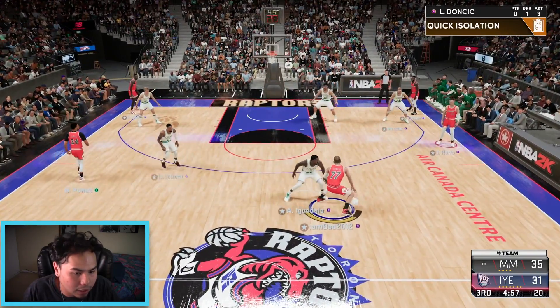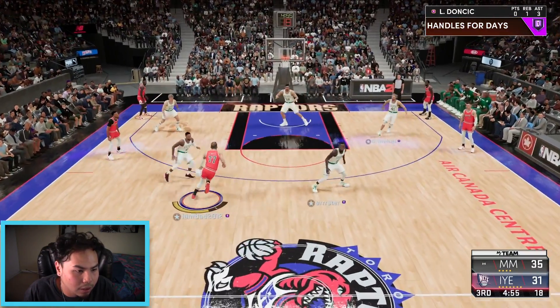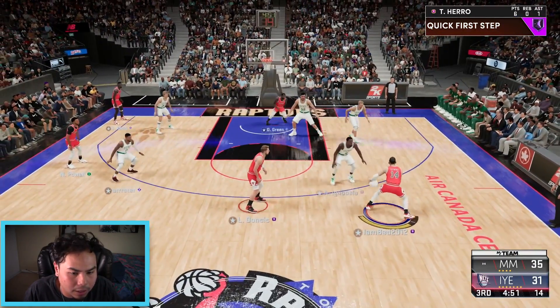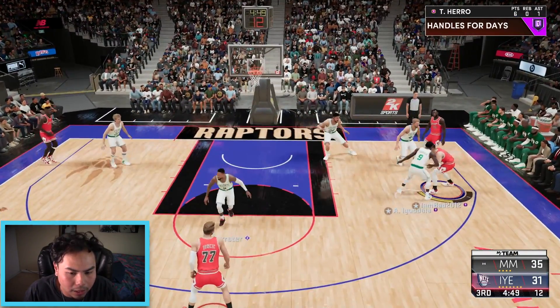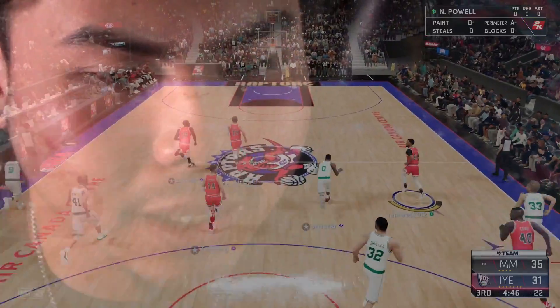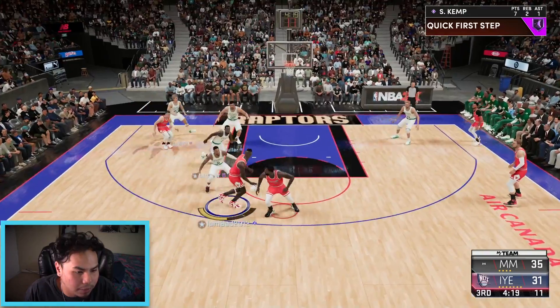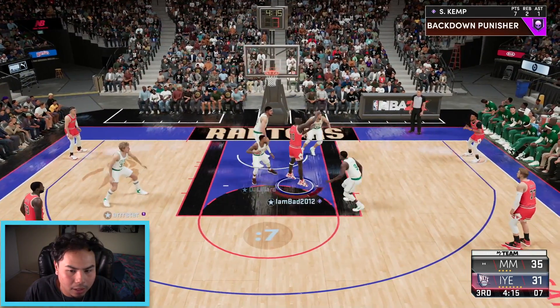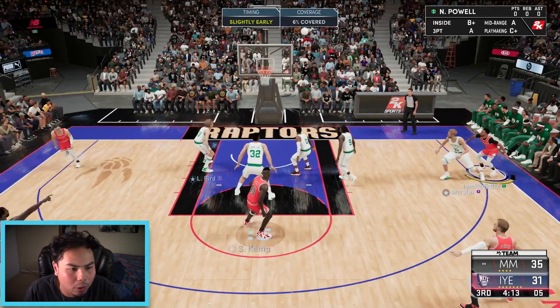Keeping the bench unit in a couple more minutes to rest the starters. Luka to the basket, give it to Herro — I should have shot that. Tyler Herro on the move but he reads the steal. Shawn Kemp just post up somebody please. Norman Powell wide open three — how did you miss that, Norman?